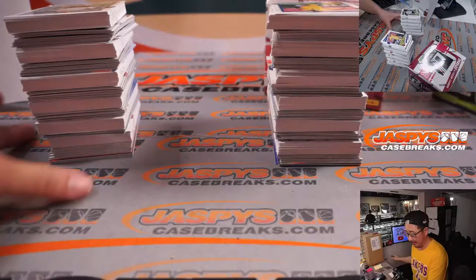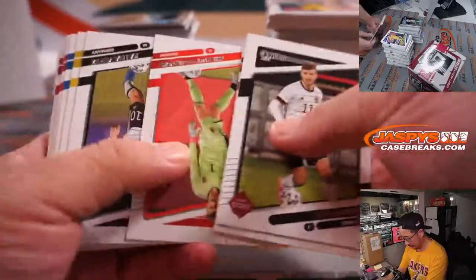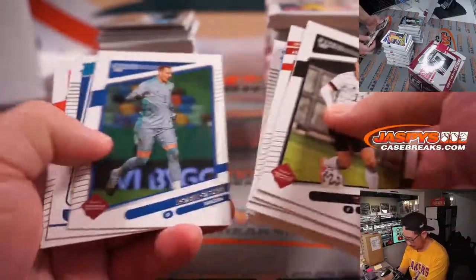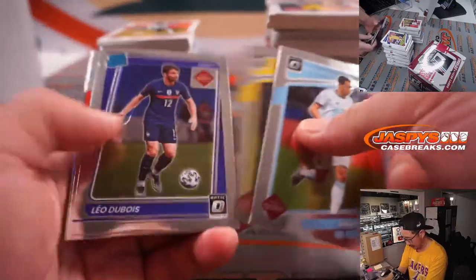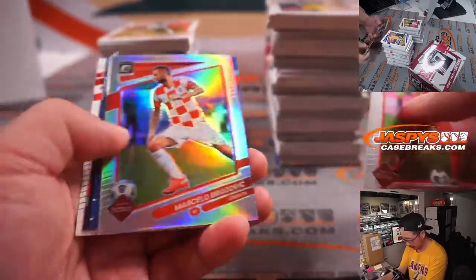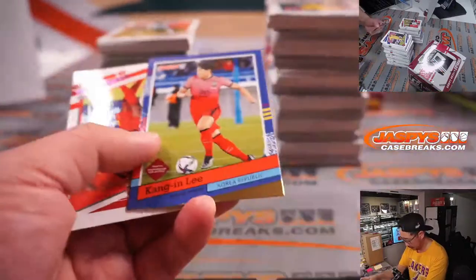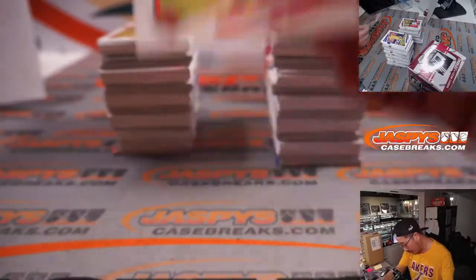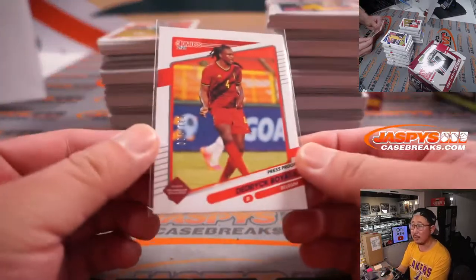All right, let's go, let's see what we got. All cards ship, all this paper will ship. Hopefully we can find some nice chrome here. We've got a numbered card here, that's 31 out of 199, that's Diedrich Boyata for Belgium, will be for Robert Runkle.